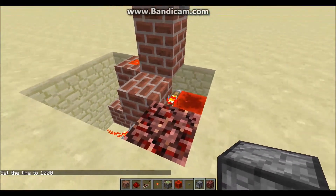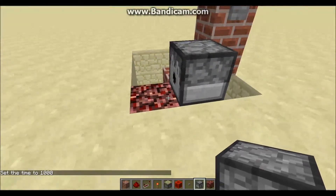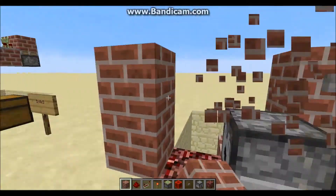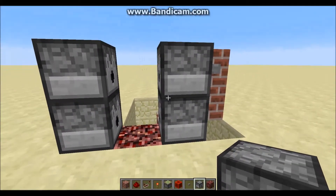Next we want to place in our dispensers. Right above this torch, you want to place a dispenser facing inwards towards this netherrack. As I mentioned before, these can be regular building blocks which will surround it. However, I do recommend using dispensers, as it does take away from the suspicion that redstone is being used.